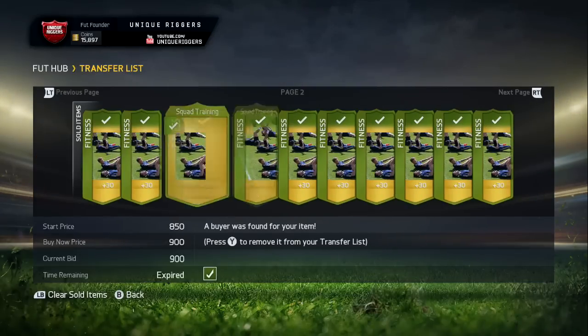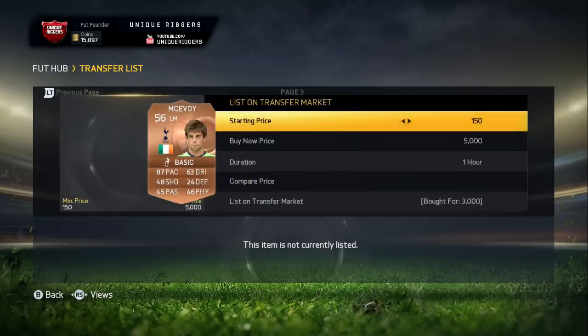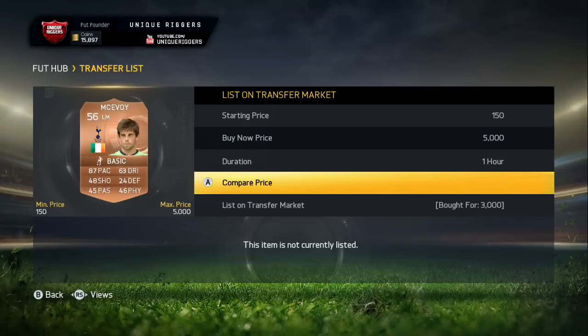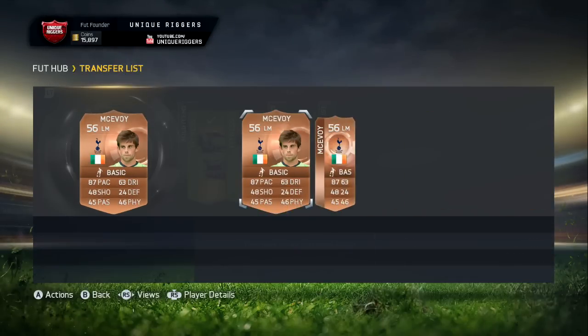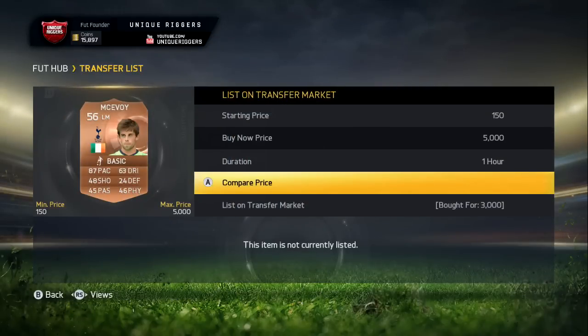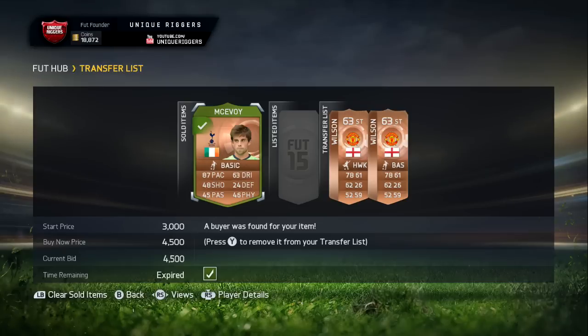All of the Squad Finish cards have sold, and I've also gone and picked up one more card. For the player I've picked up, it's this guy for 3,000 coins. People are calling him the cheap Bale, the Irish Bale, some people call him the baby Bale, and there's quite a bit of hype around him at the moment. Buy now on the market is 5,000 coins, so for my own listing it's about 4,500, and hopefully he'll sell for that price.